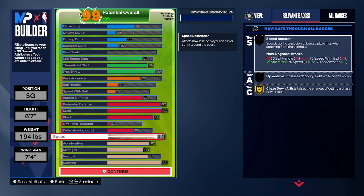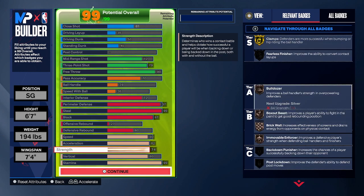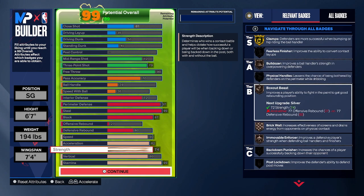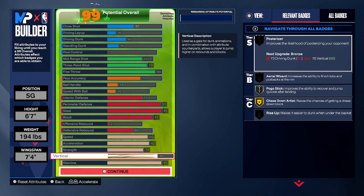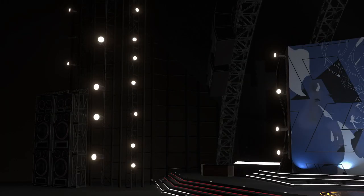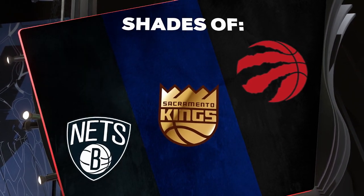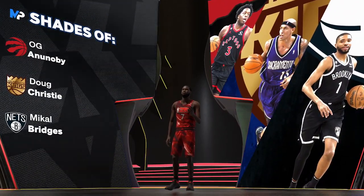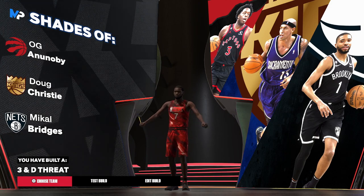If the center is on a shooter and can't be in the paint, you can swing down there and grab a board or two with that 60 defensive rebound and bronze rebound chaser. Our physicals are an 80 speed, 82 acceleration — so we get Hall of Fame fast feet. We have a 74 strength for gold clamps, bulldozer, box out beast, brick wall, and movable enforcer. And then that 80 vertical to help with blocks and defensive rebound. And then that 99 stamina to bring the build all together — we're going to unlock Hall of Fame 94 feet and Hall of Fame workhorse with that 99 stamina. You can see the shades of OG, Doug Christie, Bridges — we have built a 3 and D threat. This is my 3 and D threat build with a 99 steal for NBA 2K24.